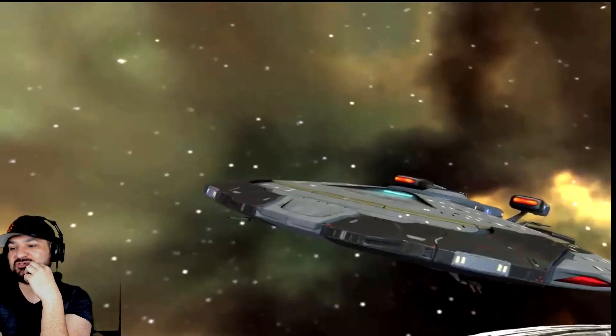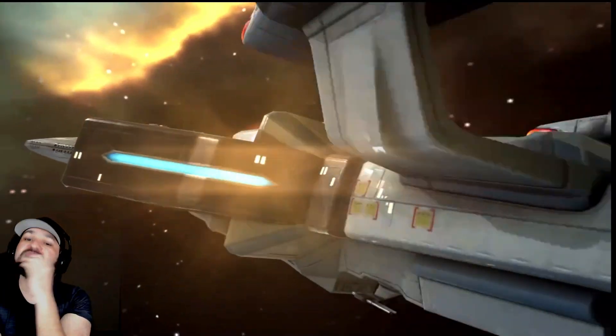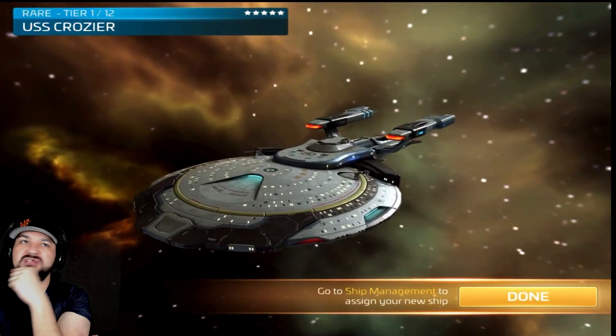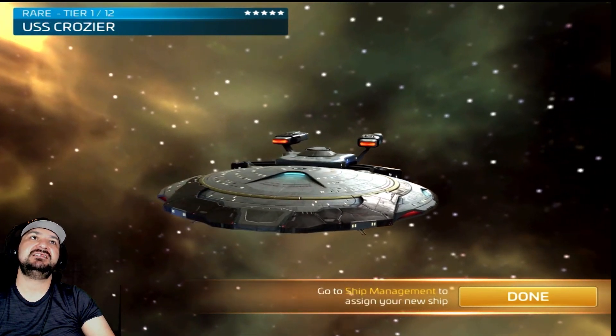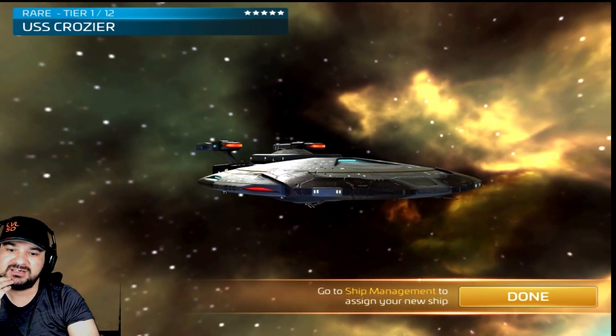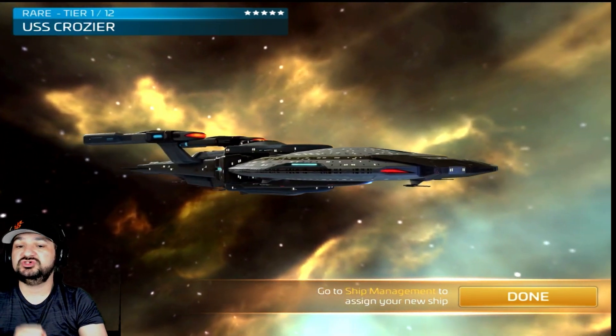This is what we call a battleship in the game, besides your Tribune. Once it comes here, we're going to take a 360 of the ship — just a very slow 360 of the ship. Just watch the ship, how it actually looks, and see exactly what it is. We'll take that 360. Look how beautiful the ship is. Look how utterly gorgeous the ship is.